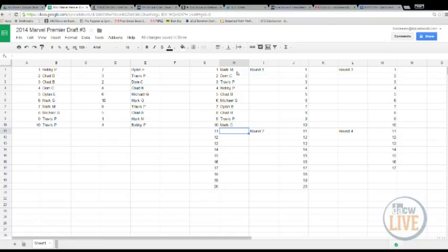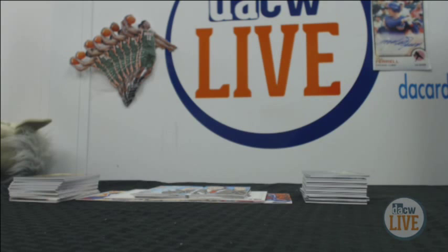And then it is a snake draft and it goes back. So Mark G, Travis P, Chad B, Dillon E, Michael G, Chad B — come on now — Bobby P, Travis P, Dom C, Mark M. There you go, that's our draft order.